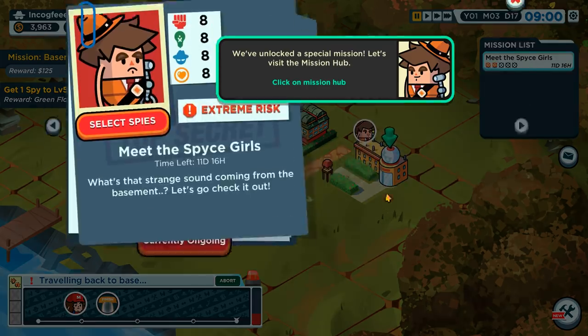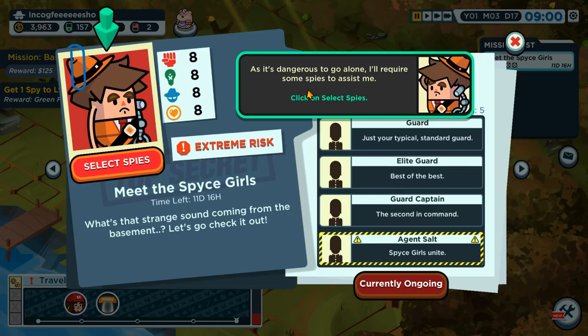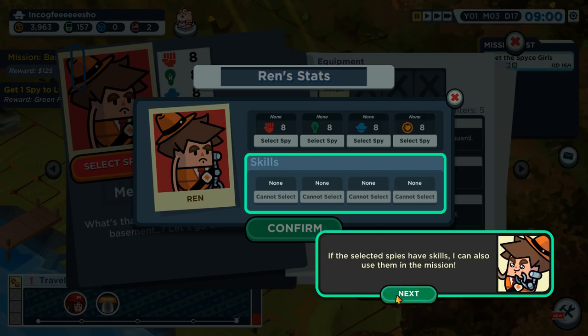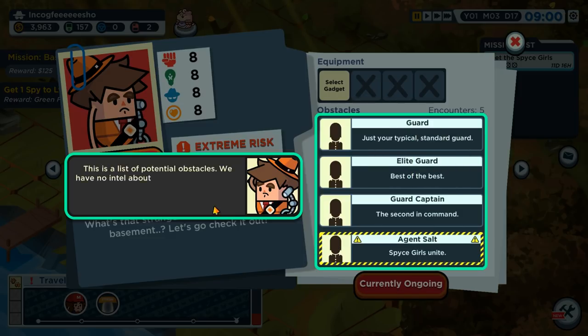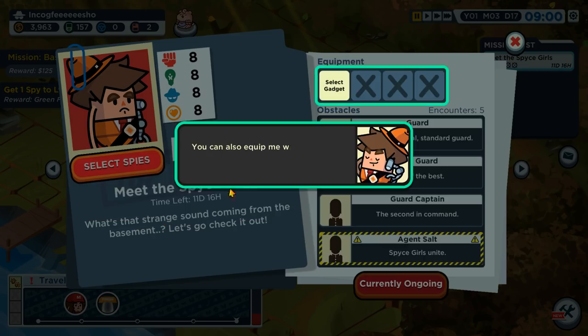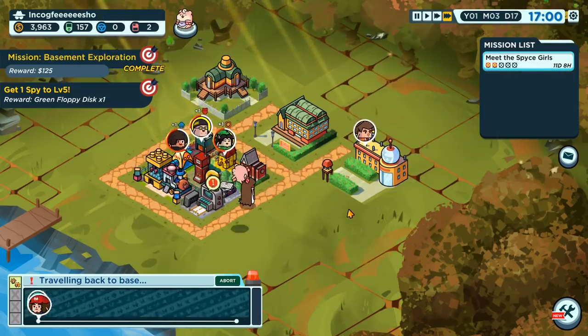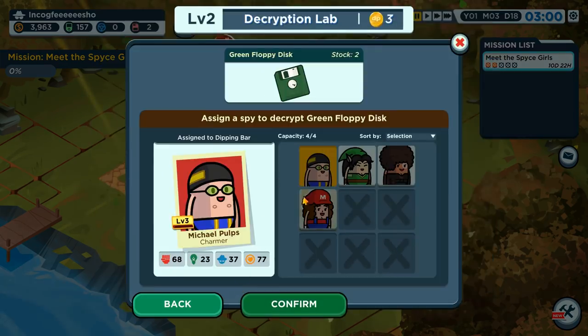Our spies have been hard at work — now it's time for me to get involved. It's dangerous to go alone, I'll require some spies to assist me. You can assign supporting spies here; the corresponding stats from selected spies will be added to my stats, making me stronger. If selected spies have skills, I can also use them in the mission. This is a list of potential obstacles — we have no intel about their weaknesses until we encounter them, so we must be ready to face anything. You can also equip gadgets to further boost stats.